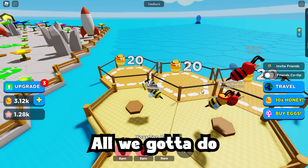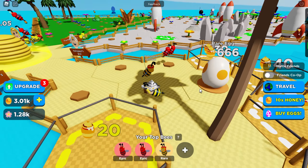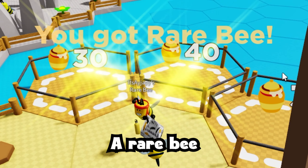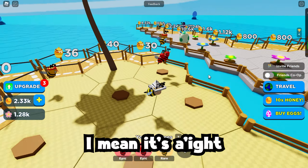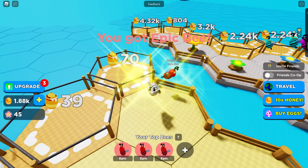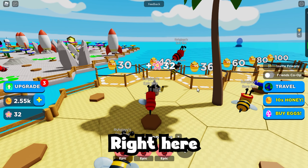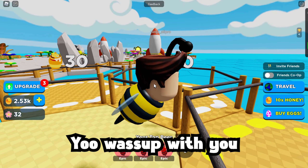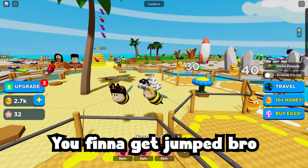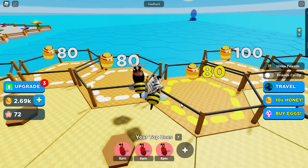All you gotta do is extend our plot right here, right now. Got a rare egg right there — we're gonna be purchasing this thing. A rare bee! Buy a common egg right here, and there we go — we've got an epic bee. There's a visitor right here. We're gonna get jumped, bro. We can't attack anyone in this game, which kind of sucks, but still — it's a friendly game.